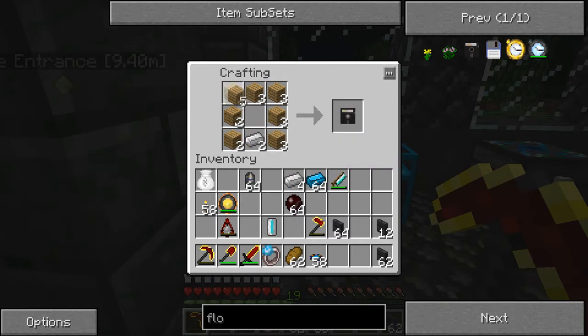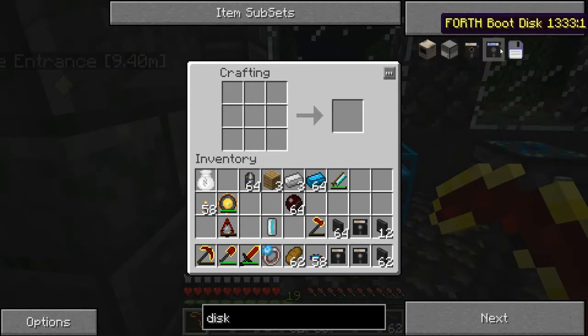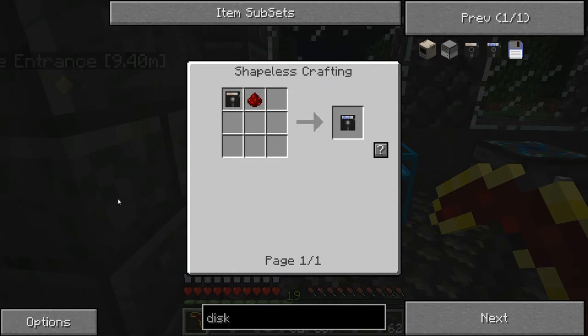I think it's working fine now. It's got a weird period. I got a floppy disk and — what does that turn into? It's a forth boot disk — the redstone.